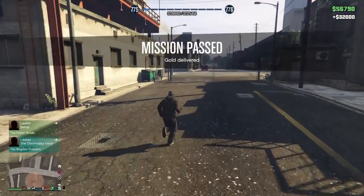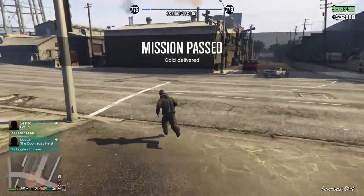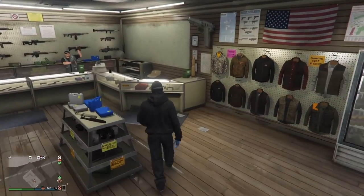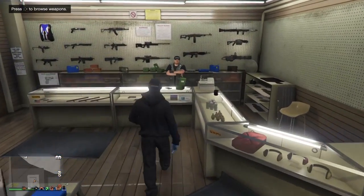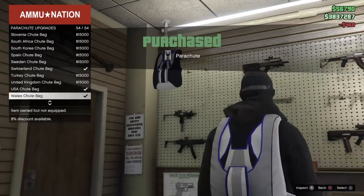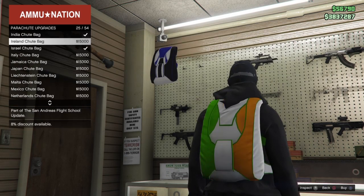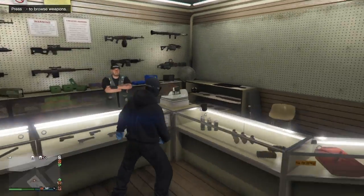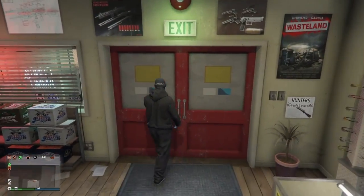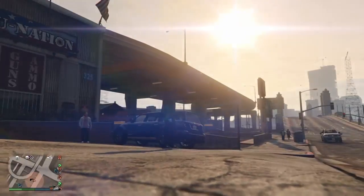When it says mission passed, get in a car and go to the Ammu-Nation store — I'll meet you there. Once you get to the Ammu-Nation store, go ahead and talk to the guy there. You want to get a parachute bag called the Israel. Go to parachute bags and get the Israel parachute bag. Then go ahead and call your Oppressor and get back in the sky.